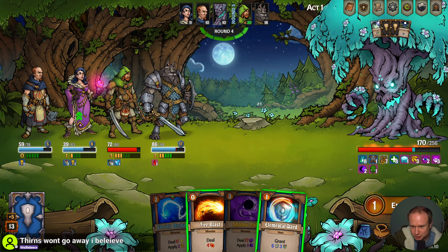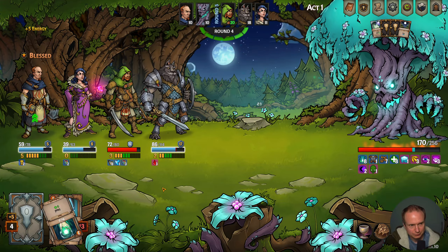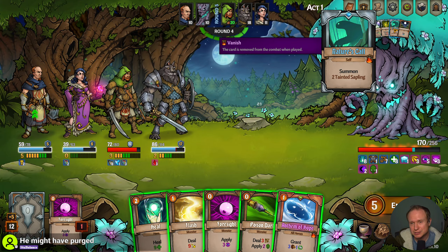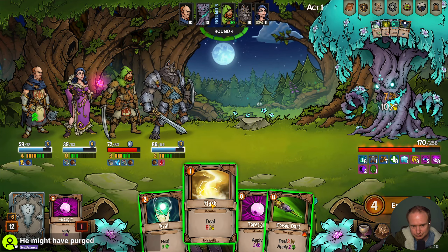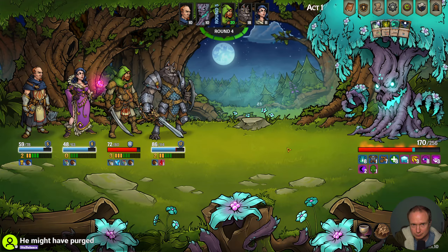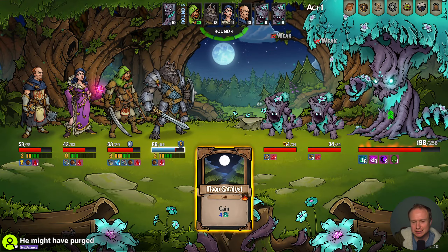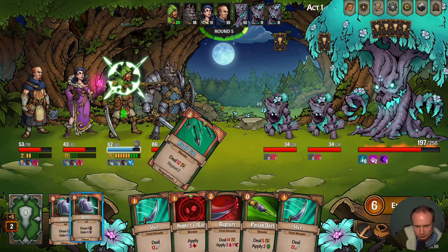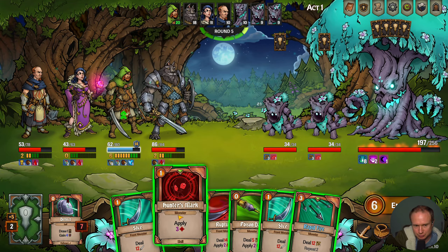I wouldn't mind some heals right now. I could dispel the chill on her which would cause her to be moving faster. Okay, we dealt with that. Hey Zine — so now we have thorns. 'Deal 8 piercing damage to attacker when the target is hit by an enemy' — yes, ranged attacks do trigger thorns. It's got definitely got some Slay the Spire vibes for sure. I think I stack this turn and wait for the thorns to go away.